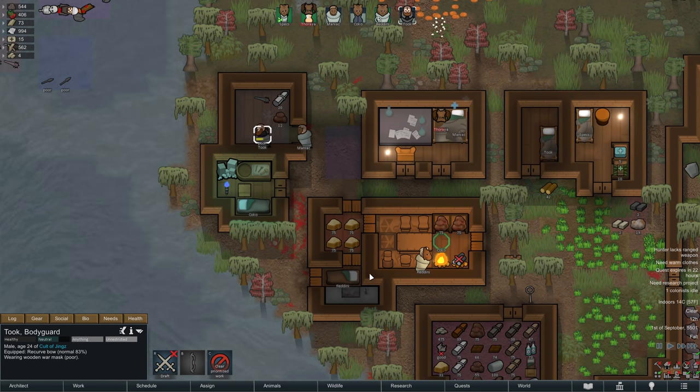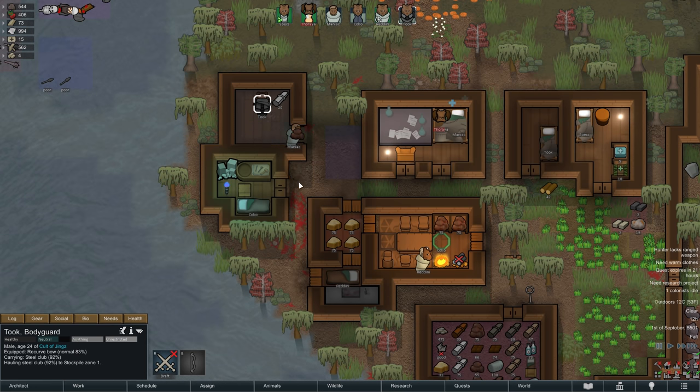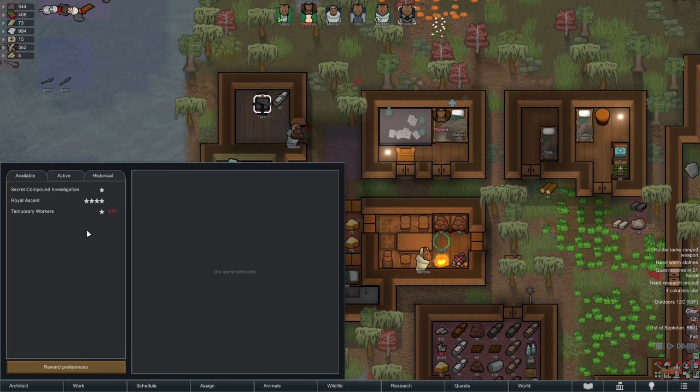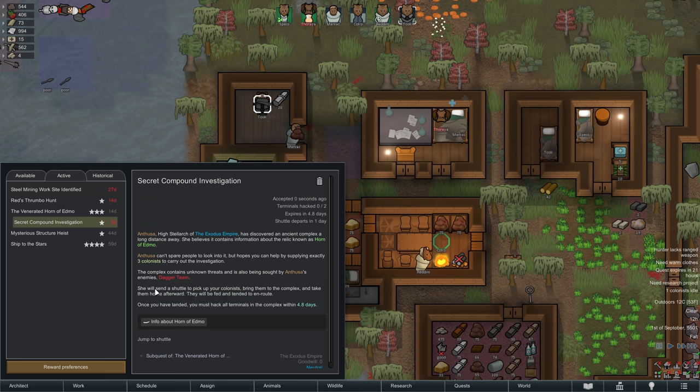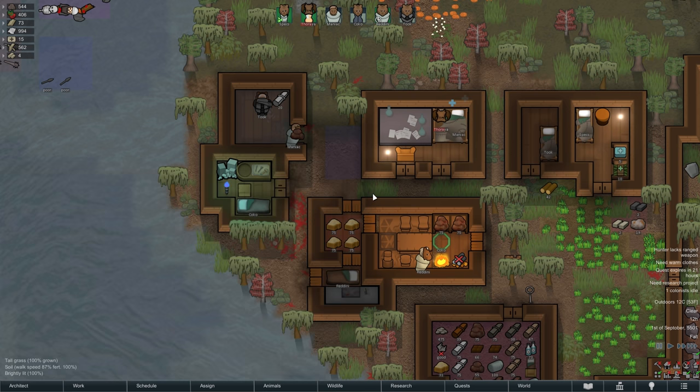Back in the base meanwhile, Took can put on his wooden mask, and with that we are ready for this quest — it is time to send out three of our colonists to find out more about the Horn of Edmo. As soon as we accept the quest an Imperial shuttle arrives, and we will now send out Maniac, Took and Redini to take care of the mission.